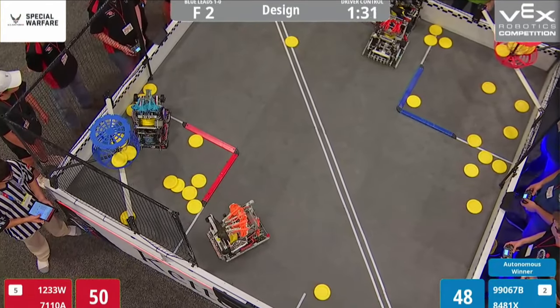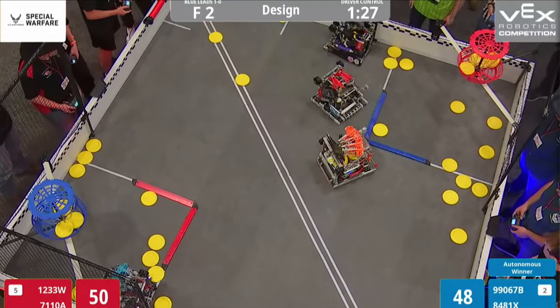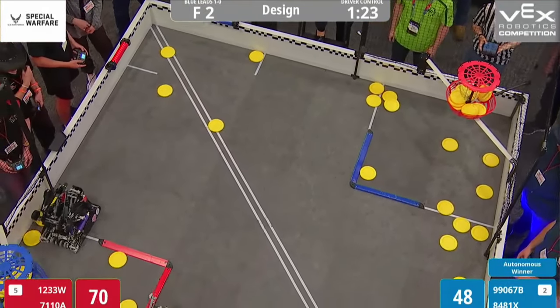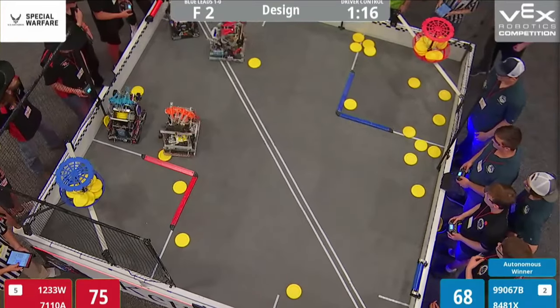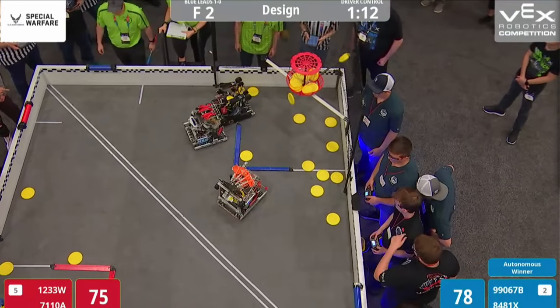Going to try to shoot some discs into the high goal, and they try to — just bounces off and ricochets off into the floor. Red Alliance now trying to score those high goal points with Whiplash and Fired Up. Getting a few of them. Jaguars getting a few more into the high goal. Preliminary score sits at 75 to 68, Red Alliance in the lead.